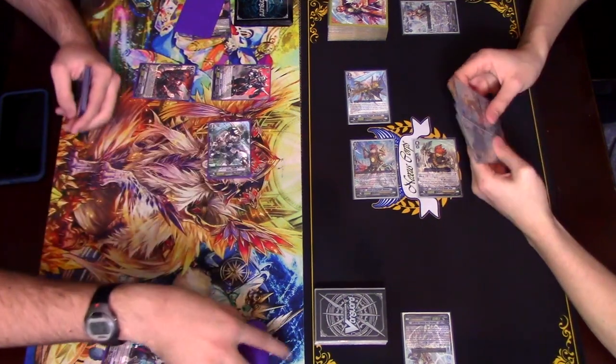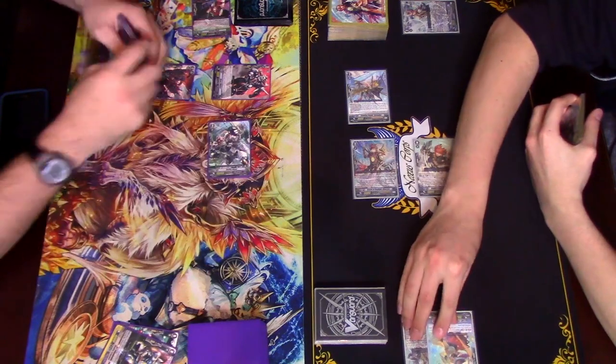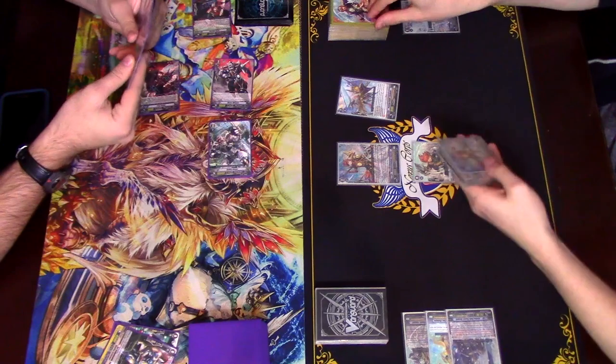Alright. Ten to man — take it. Get a heal. Okay. Damage. No trigger. Twenty-one — take it. Nothing. Go ahead. Extend and draw.